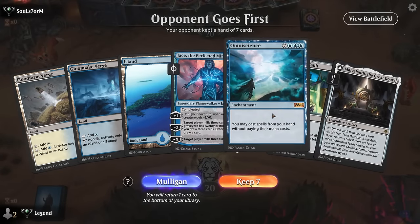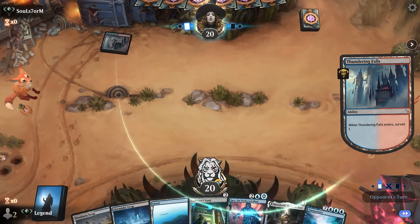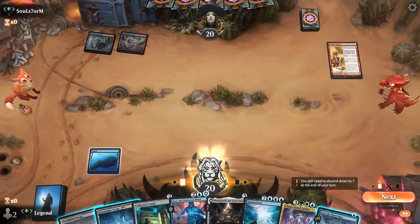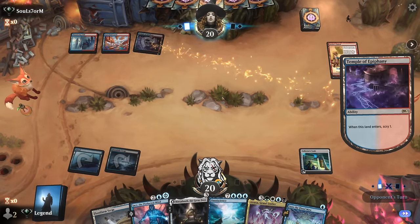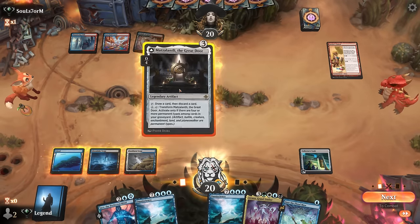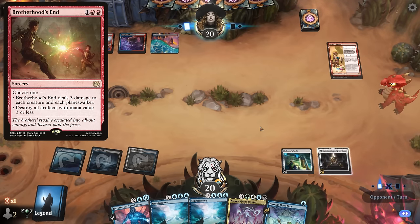Game 1: We're on the draw with most of the pieces but missing a way to bring Omniscience back from the graveyard. Opponent is in blue-red. Turn two we have Collector's Vault, and we consider whether to activate or play Great Door on turn three. Opponent plays Artist's Talent — that can be bounced with Into the Flood Maw. For now we're happy enough playing the vault. We could eventually hard cast Omniscience, but I'll try the Great Door, which resolves quickly.